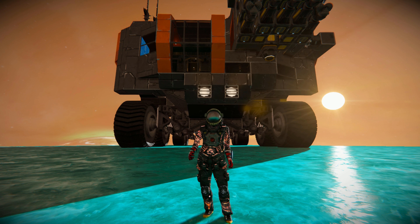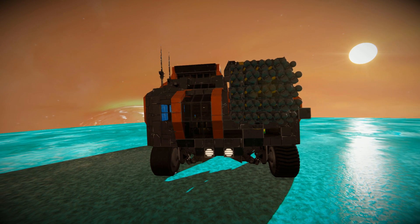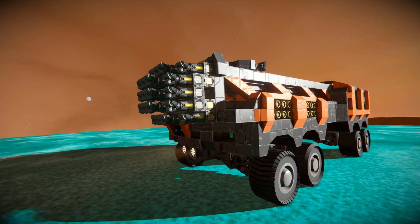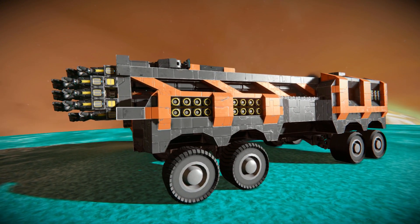Hello and welcome back to another Space Engineers showcase video. In today's video we're looking at the Mobile Drilling Rig, a workshop blueprint that was recommended to me in the comments section of one of my videos. So if you want to see something specific, leave a link in the comments section below. This is a giant mobile base with a big old drilling arm attached onto it, which can be deployed to mine resources wherever you need.